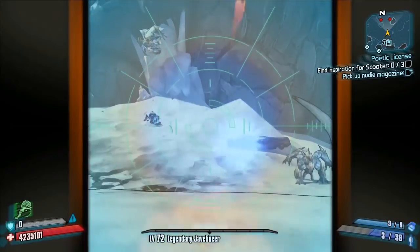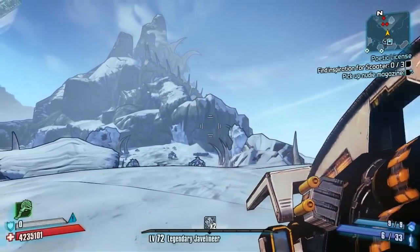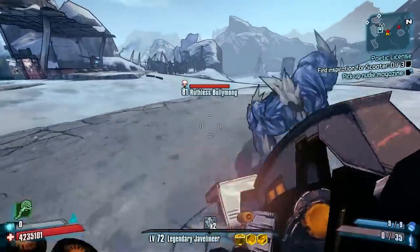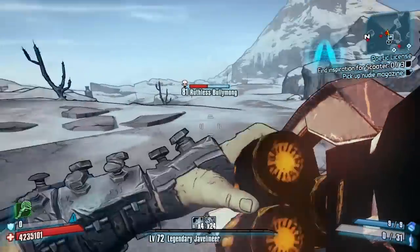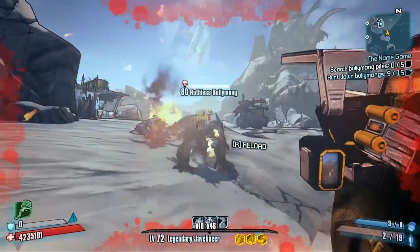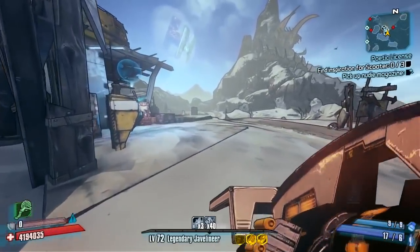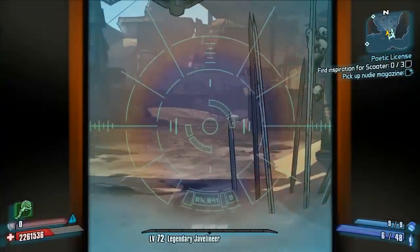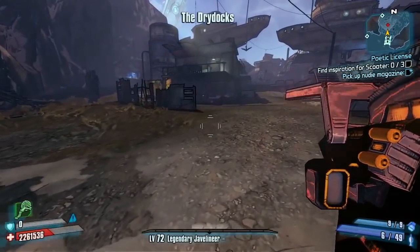Here's another example of the tracking rounds — you can see that Bullymong right there. I fire to the left of it and it locks in on him and goes towards him — that's what the tracking rounds do. You can also fire above them. You can use this for handy things like firing around corners if you're in trouble with a lunatic running at you with low health — just run around the corner and fire it at the ground. It doesn't always land perfectly; I've had shots where the bullets go all weird and never hit anyone.